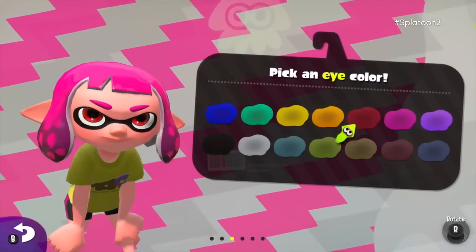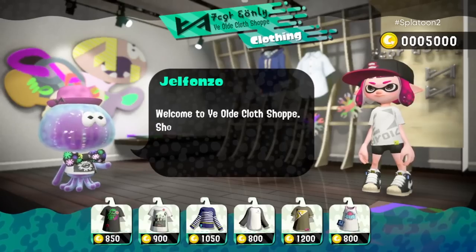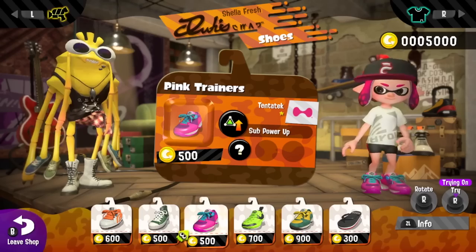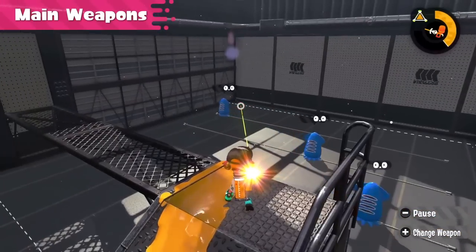There are going to be 14 eye colours to choose from for your inkling. The headgear shop is run by Flo, a sea slug who's a new character. The clothing shop is run by a jellyfish called Gelfonzo, who speaks in butchered old English. The shoe shop is run by Bisk, who is a spider crab. There's also a new practice area, which is much bigger and has a lot more to do inside it.